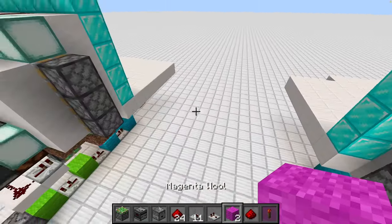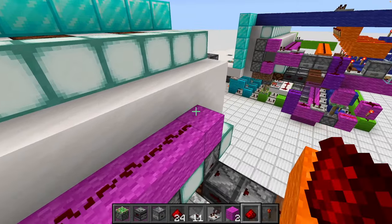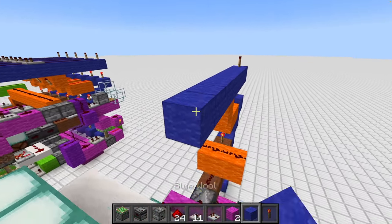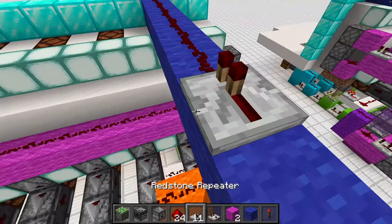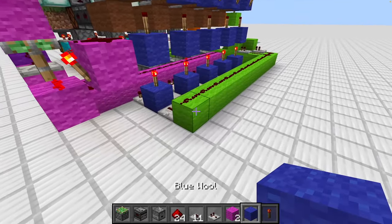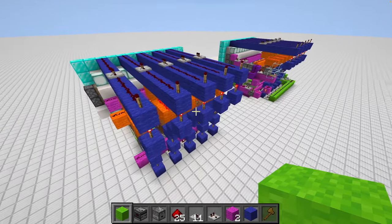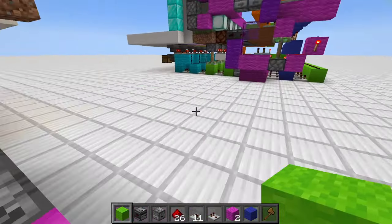For the magenta wool we now need to cover all those observers like that, and make sure to block everything out going all the way to the front. At the point where the redstone torch is, put a repeater above it so it won't trigger. Then we do the green wool — but before that, let's copy that module over four more times. Now that everything is copied it should look like this, and we can remove that extra block.